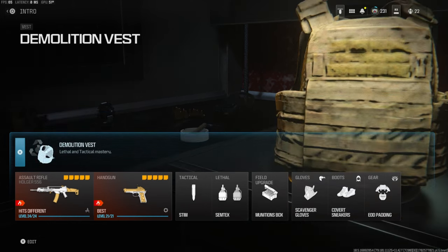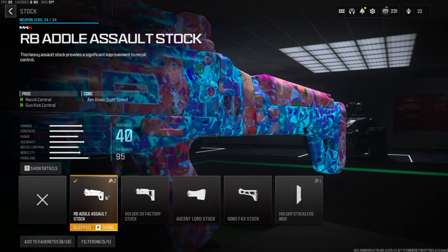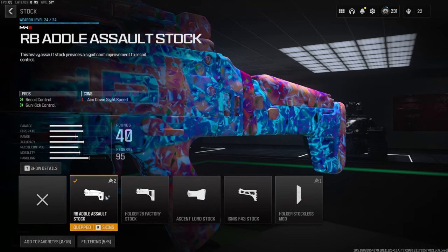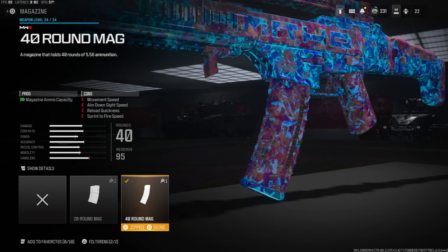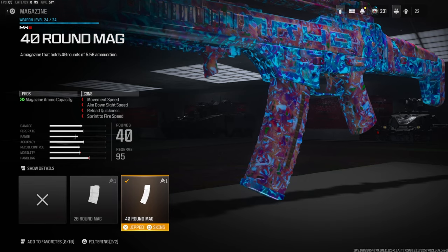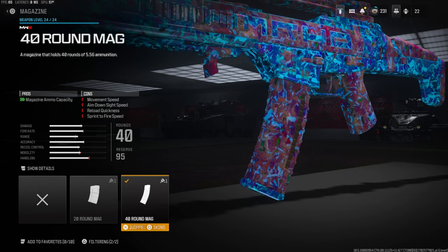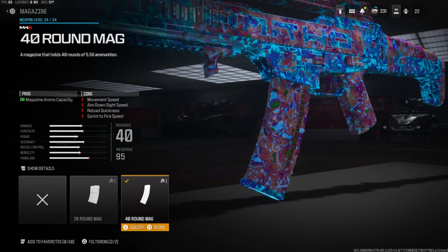Starting off over on the stock, I'm going to be going with the RB Adult Assault Stock for recoil control and gun kick control — the cons are aimed on sight speed. This is personal preference, but I am going with a 40-round mag. I am playing public matches so having extra rounds just helps out so much, especially whenever you want to go for nukes. The cons are movement speed, aim down sight speed, reload quickness, and sprint to fire speed, but I think it is all worth it in the end.